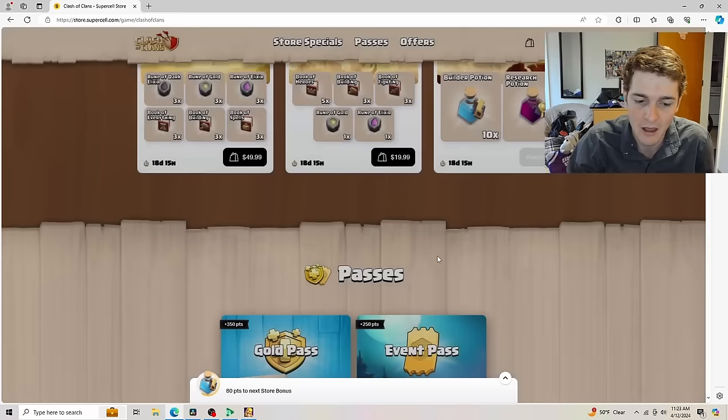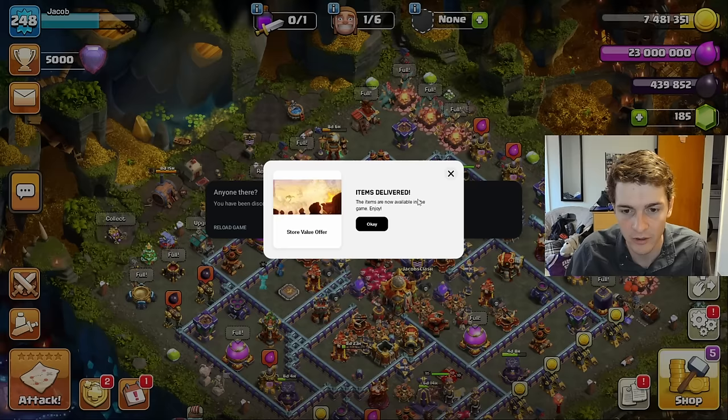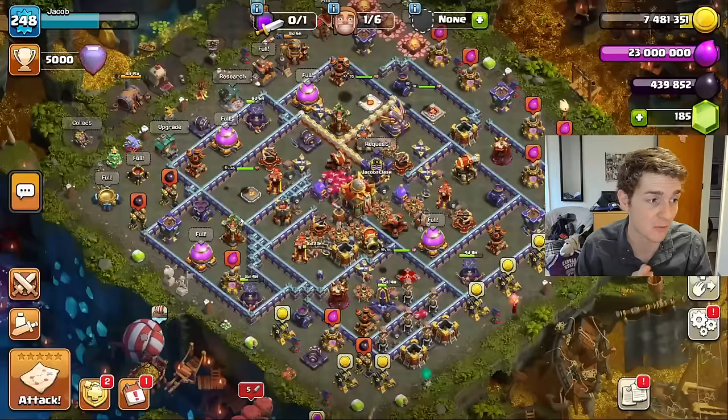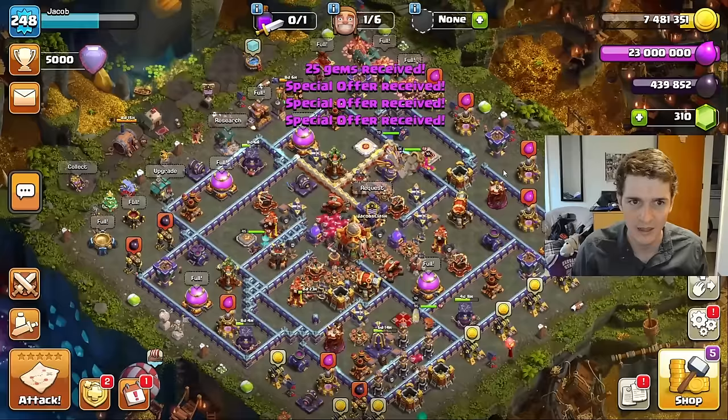Back over to the game — very easy, it says 'Items delivered, your items are now available in the game, enjoy.' We click okay and there we go. Also worth mentioning, we are almost at 5,000 subscribers — at 5,000 subs I'll be able to apply for the creator code. And there we go, special offers received on screen, gem count going up.